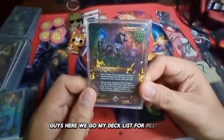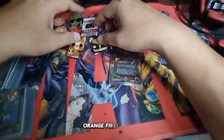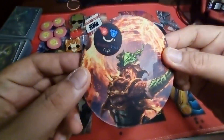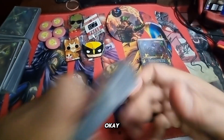Okay guys, here we go. My deck list for Pestilence. First, we will arrange this. My pins for my card opener, and of course, we start light. I made a coaster setup for this. Okay, so let's put him there. This is my support card for my Pestilence.